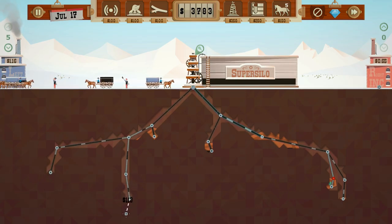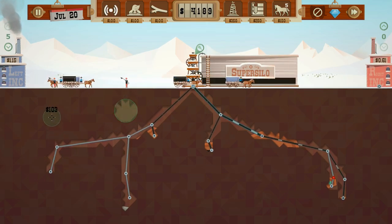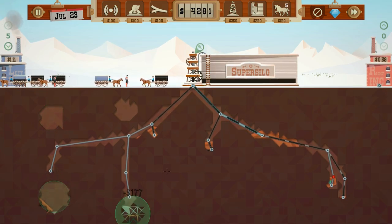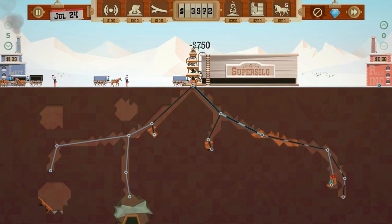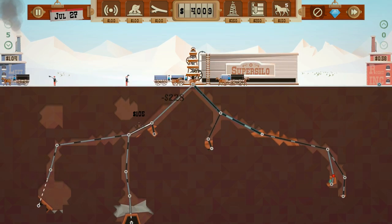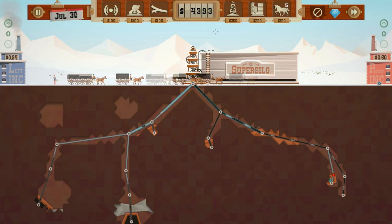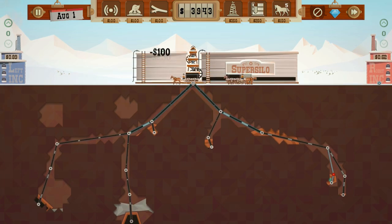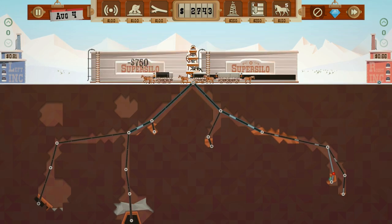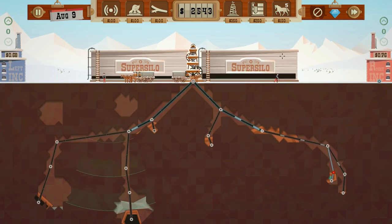Kind of digging downwards trying to find these deposits. Let's scan up here to make sure deposits aren't up top. Let's look underneath — snap, let's puncture these. We need to upgrade these. Let's stop selling and build a silo here. Let's make it a super silo.